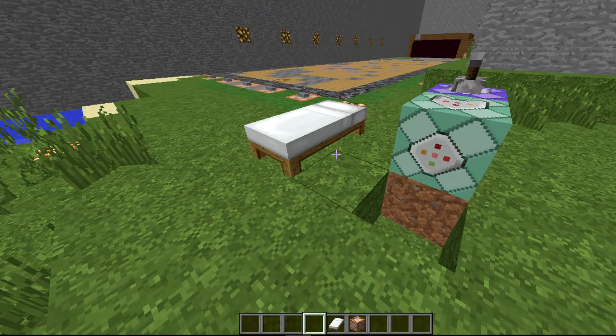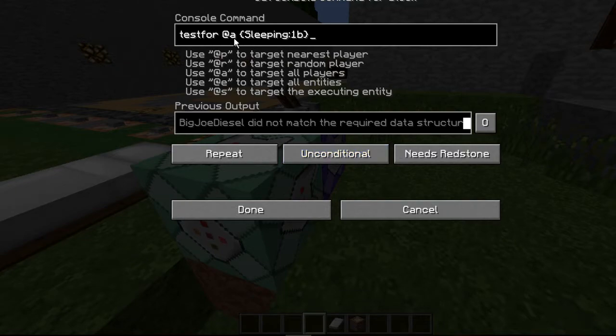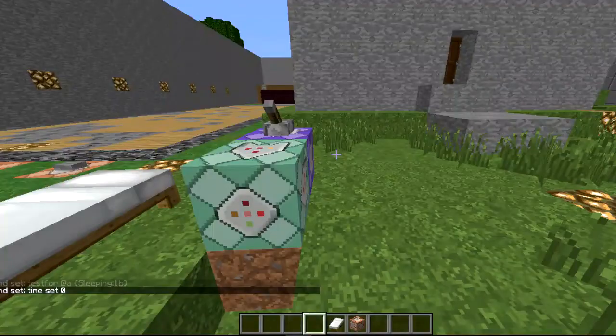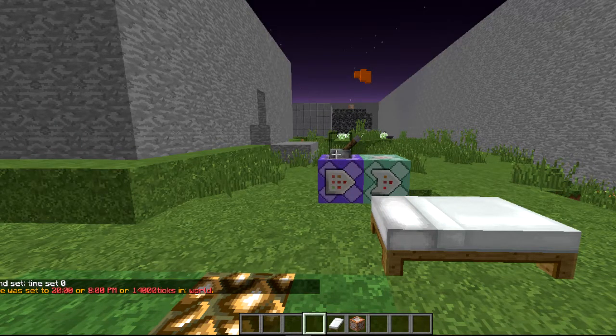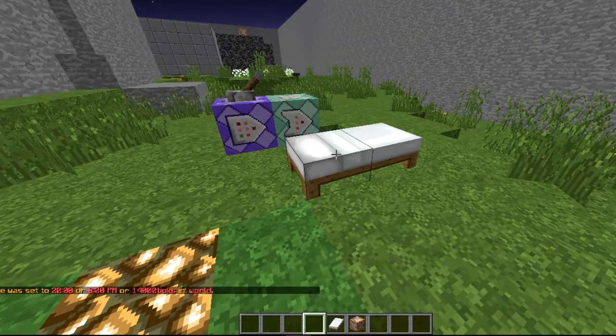So this is what I came up with — I used a couple of different tutorials and references to get what I needed. It's really simple. This is a repeating command block: testfor @a[sleeping:1b]. Then we're going to do a chain conditional command block set to time set 0, always active. I'm going to set it to nighttime now.